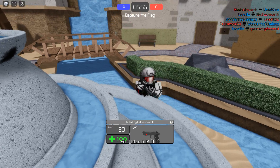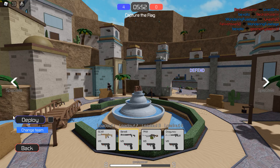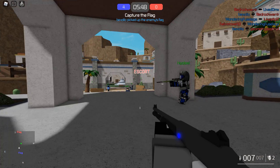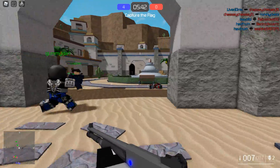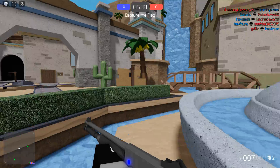I hit someone in the back, I thought I got them — guess not. You can also crouch and go prone in this game using the C key. We're going to have our fifth flag it seems — I'm not complaining, we're winning, I'm on the winning team.